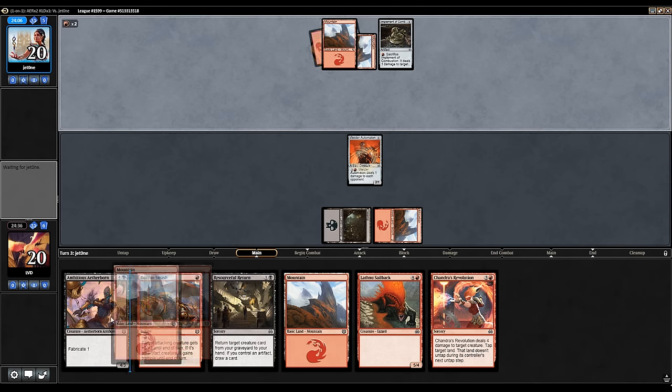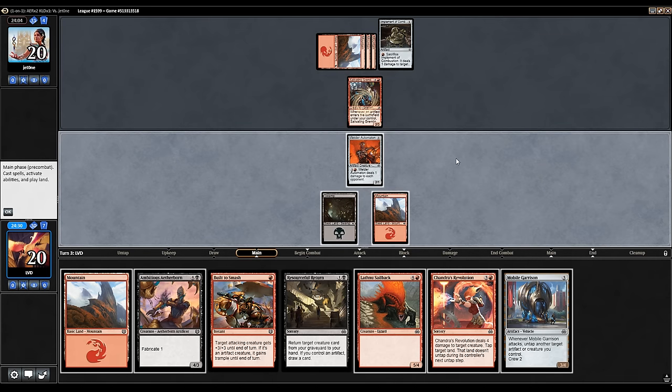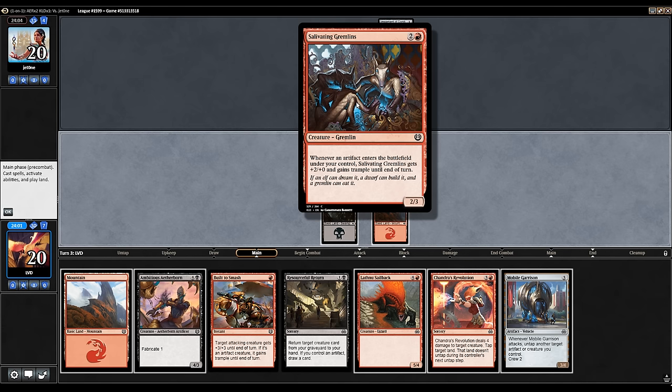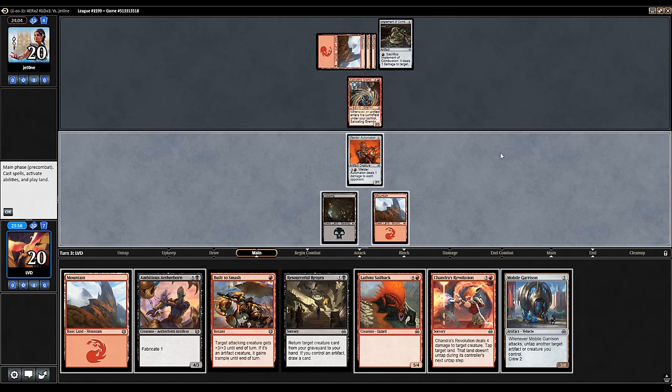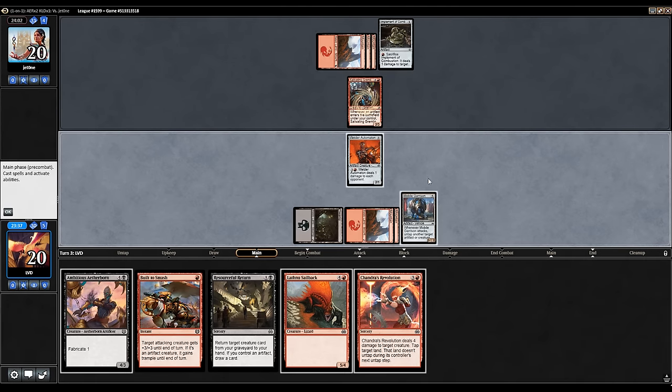Next turn, don't have a play lined up yet. We could maybe use our Build to Smash if our opponent blocks. Mobile Garrison is a nice pickup here. We could attack and basically trade our Build to Smash for Salivating Gremlins if our opponent blocks, or we can just play out our Mobile Garrison. We could get in for two or three points of damage, but I think playing the Mobile Garrison is still fine.